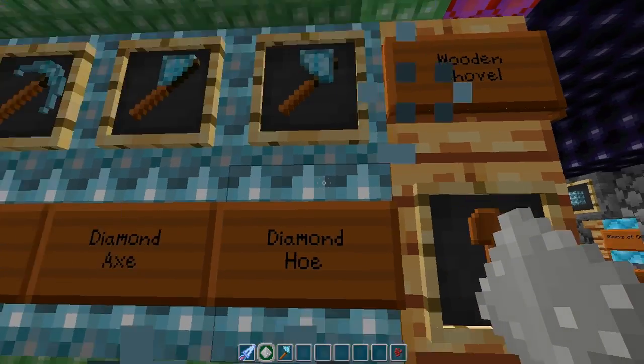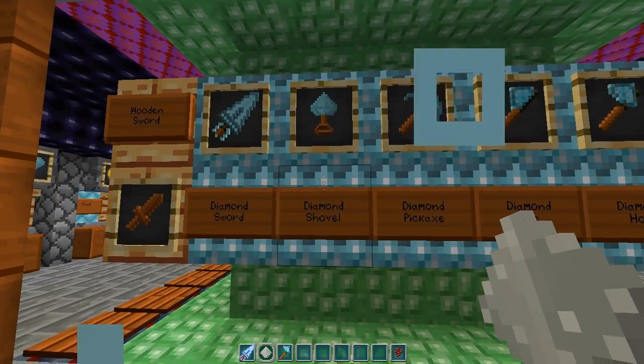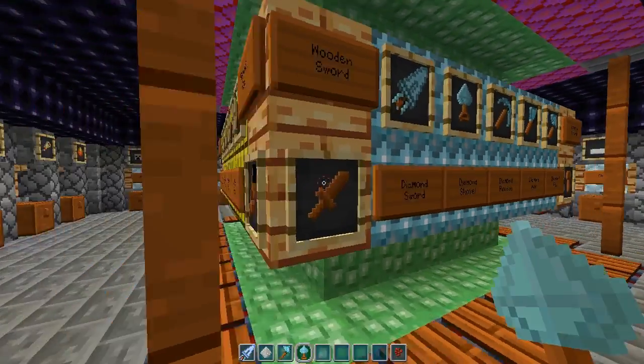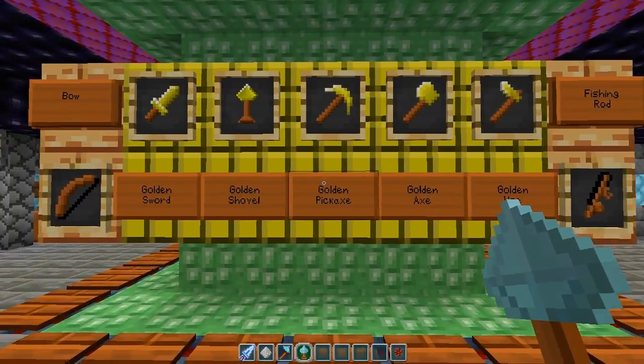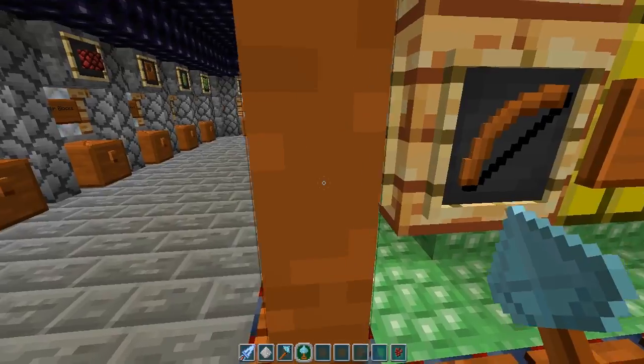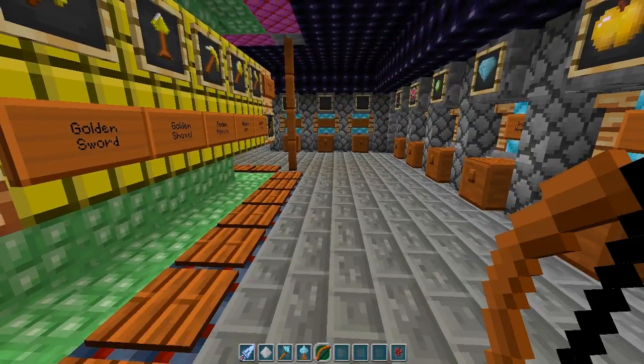It's like a diamond on the diamond hoe. Are they all diamonds? There's a diamond on the shovel — whoa, there's an actual giant diamond. What do we have here? Gold. What I want to do is load up the bow — there we go, booyah.